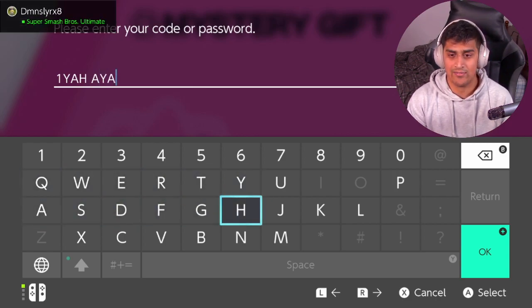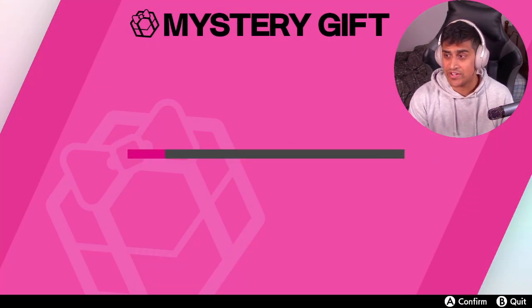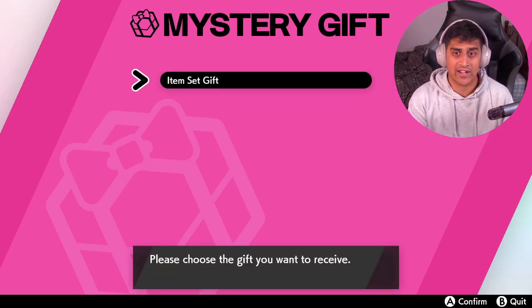Now you're going to enter: one, Y, A, H, A, Y, A. That's all you're going to enter. You're going to hit OK, it's going to verify, then it's going to search for the gifts. Just like that, we're going to get an Item Set Gift — and here comes the mystery box.